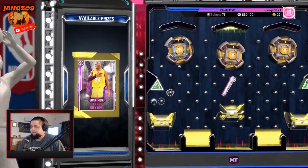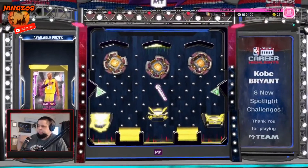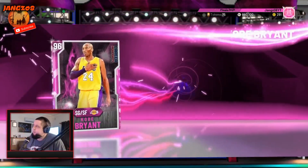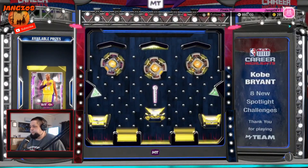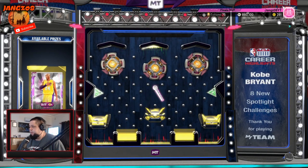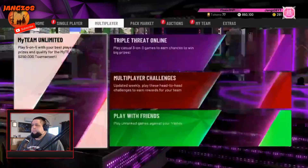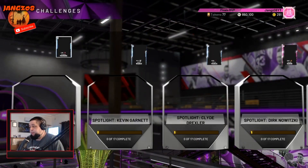A lot of people complain about the ball drops this year but I like when it recycles and hits more wheels — even if it takes 10 minutes, you get heaps of extra stuff. So yeah, pink diamond Kobe — the stats aren't great, but there are eight spotlight challenges that you can use that card for. They are in the single player challenges spotlight, and I believe they'll be right at the end.